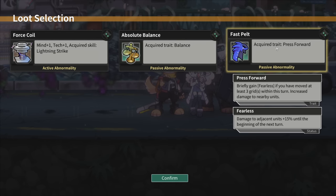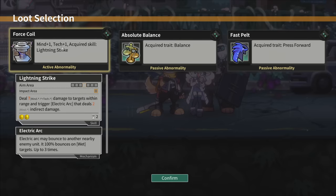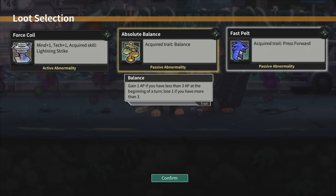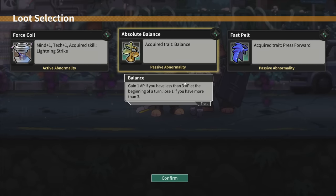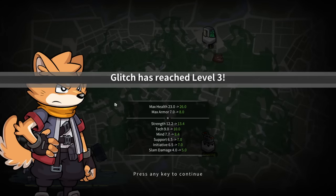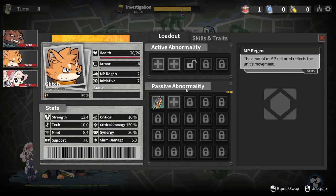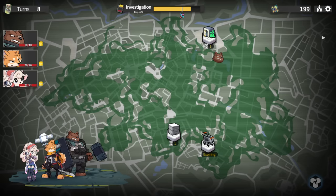Briefly gain Fearless if you've moved at least three grids this turn - damage to adjacent units plus 15% until the beginning of next turn, not bad. Just seven damage to targets and trigger Electric Arc - so that's what that other passive would have been for. Seems good for Glitch. Swirlwind - sure, didn't have a re-roll anyway. We can't upgrade that slot and we only have one active total. This event is about to expire.